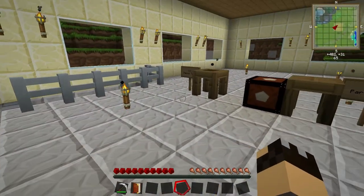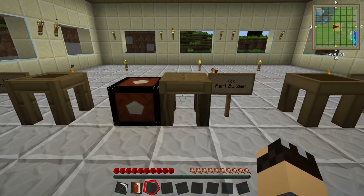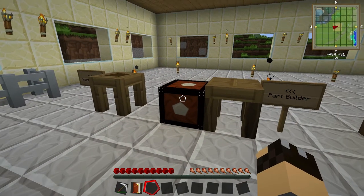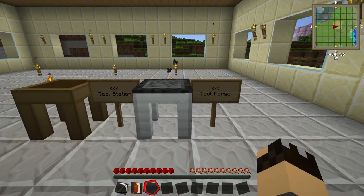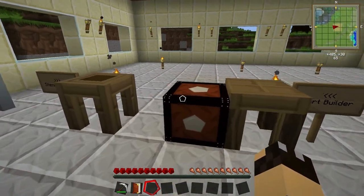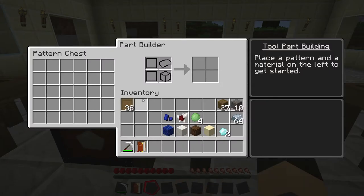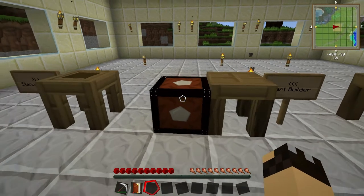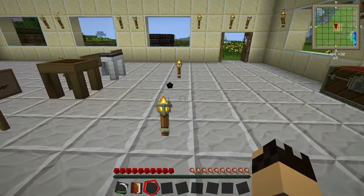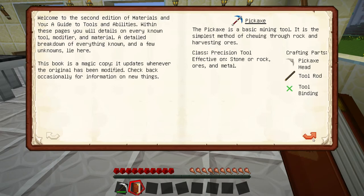If you can remember back to episode 1, we took the first book that we get - Materials & You Volume 1 - and we built the stencil table, the part builder with the pattern chest, the tool station and the tool forge which is an upgraded version of the tool station. One of my viewers mentioned that the best place to put the pattern chest was directly next to the part builder, and that advice was spot on - when the chest is placed next to it, you can actually see the pattern chest right here on the part builder interface. Now if we take a look at Materials & You Volume 2, this book gives us a list of the tools and weapons we can make, the materials we can make them from, and the various different modifiers we can use.